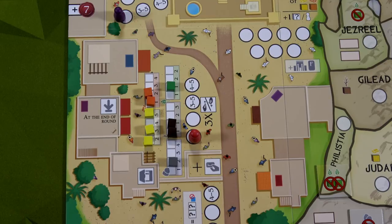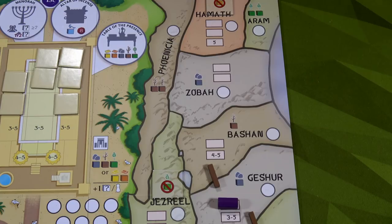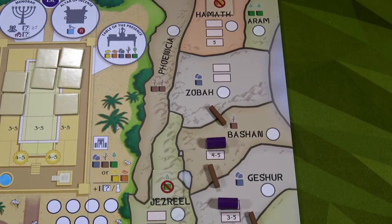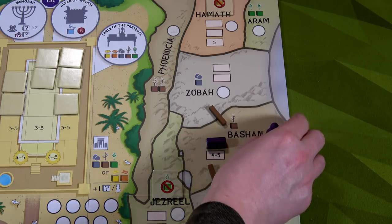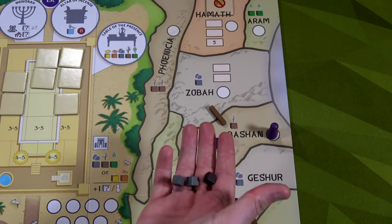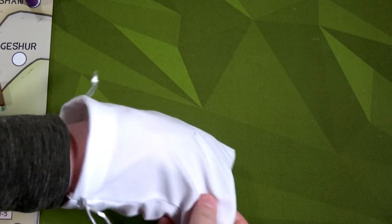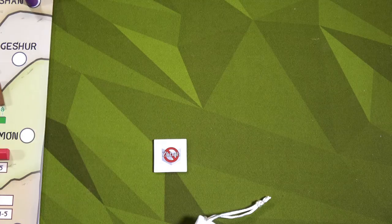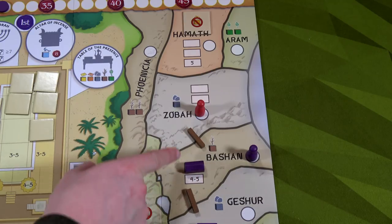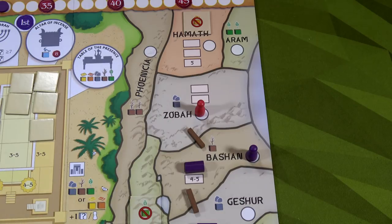I totally forgot to place my own custom house — I'll place it in Bashan and put a road to Zebah. Now if I go to Bashan I can get good resources. I go to Bashan: one wood plus one stone from my road connection — two stone and one wood. Moving to Jeroboam — he goes to Zebah, gaining one stone. This cuts me off from using the road connection through Zebah — now there's a worker there blocking that route.